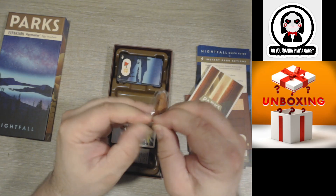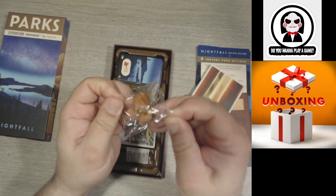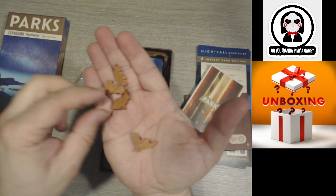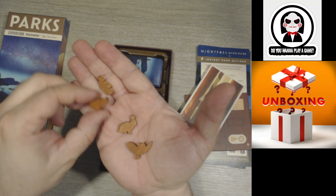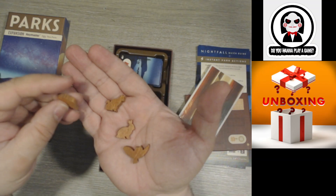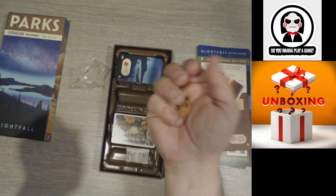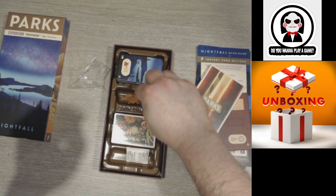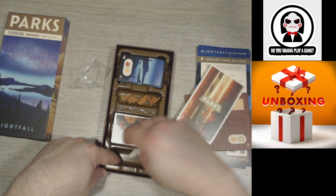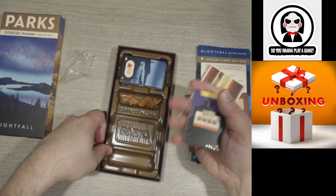There are some new specific animal tokens: an owl, a rabbit, and what must be a lynx — can't be a house cat, I think — and like a beaver or a rat, I don't know. They go here. There's some extra space here, I don't know why. Is there something beneath it? Nope.